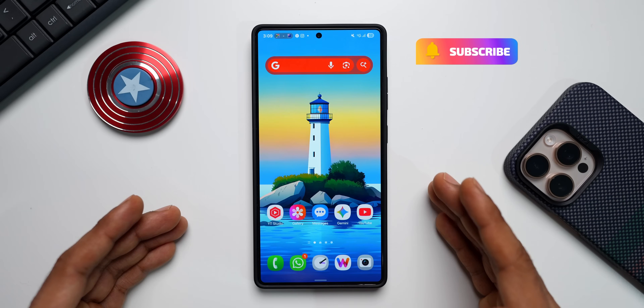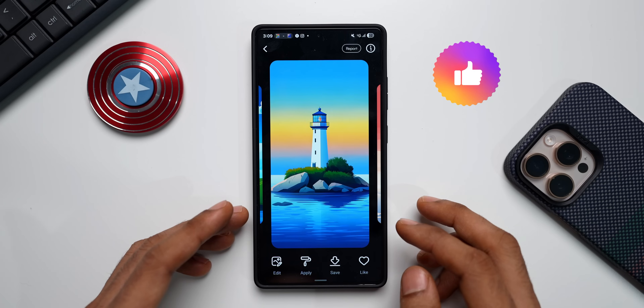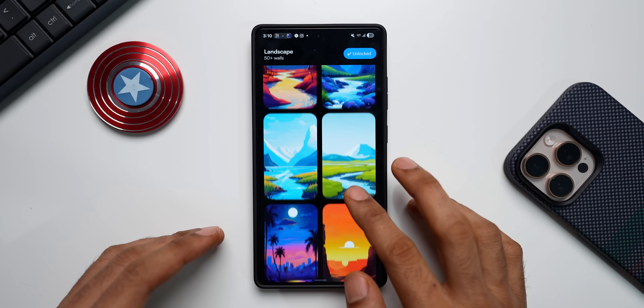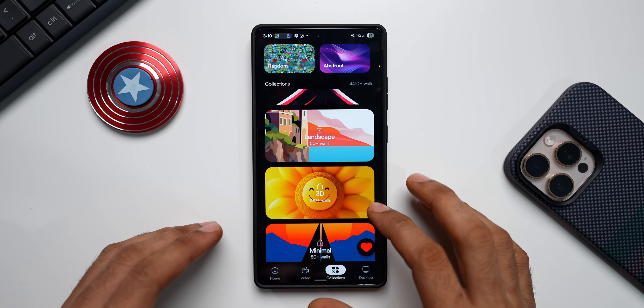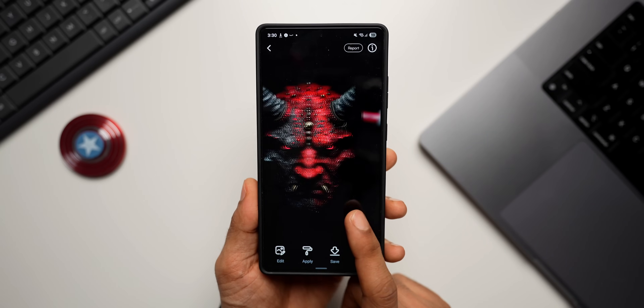Before we go ahead, if you love this home screen wallpaper, it is available on the Volverse application under the category Landscape. There are some beautiful landscape wallpapers there, and we have also recently added a brand new category called Surreal. If you're interested, do go ahead and check it out — the download link is in the description.